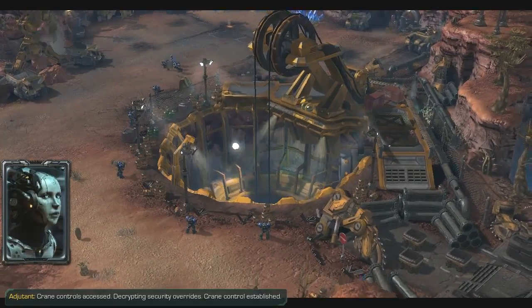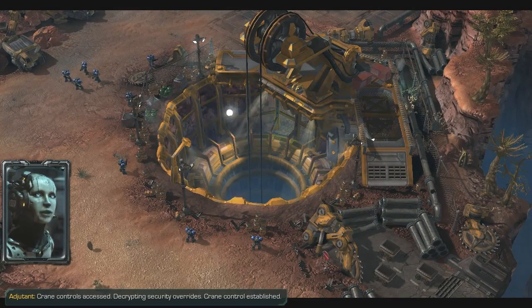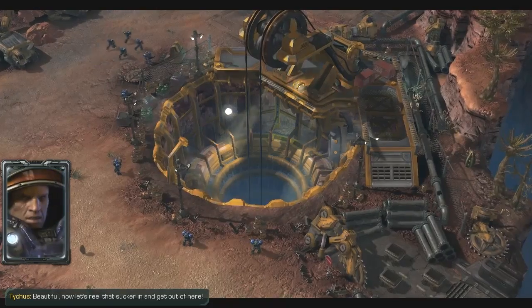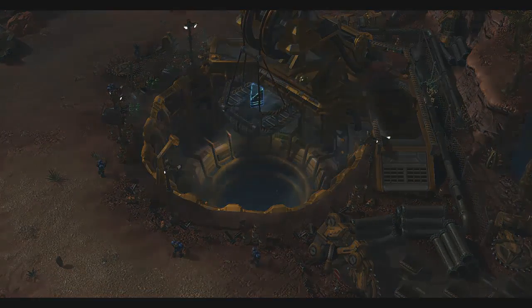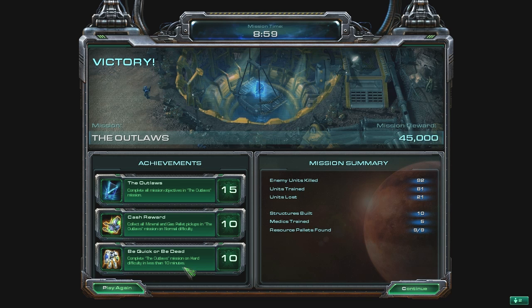Game over. Crane controls accessed. Decrypting security overrides. Crane control established. Beautiful — now let's reel that sucker in and get out of here. And that's the end of that mission. The great thing is I even beat the 10 minutes on Brutal. This is probably the fastest and safest way to do it. You don't need too much gas — you get enough medics and a lot of Marines, and that's how you win.